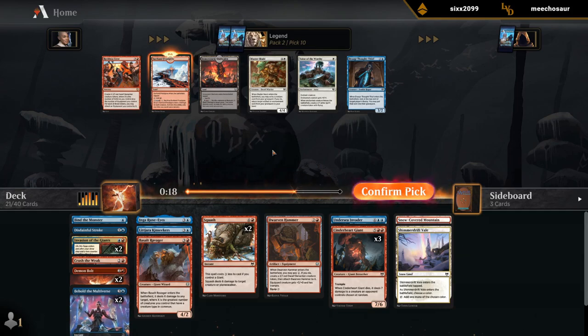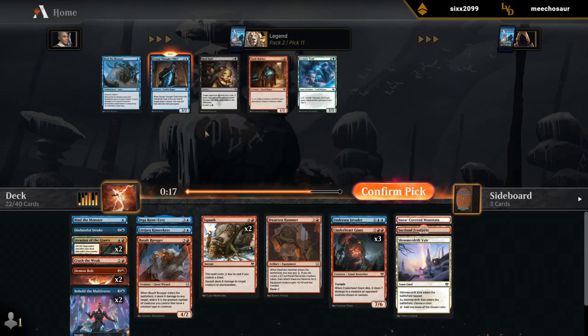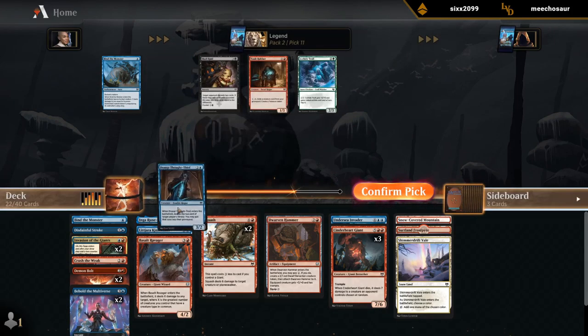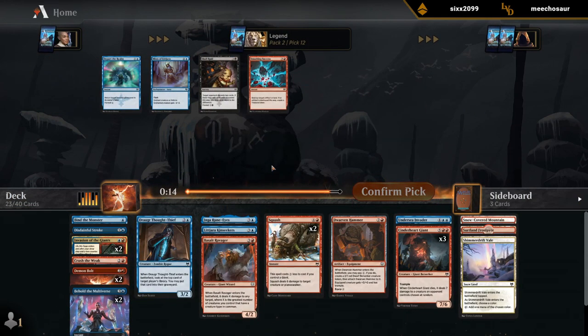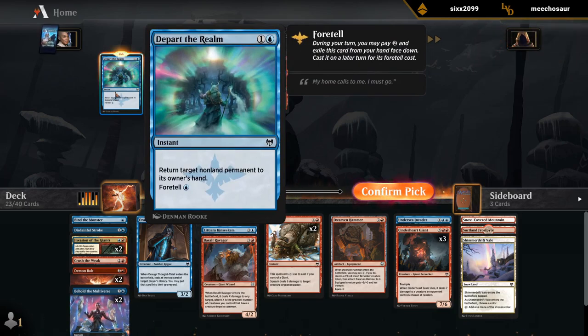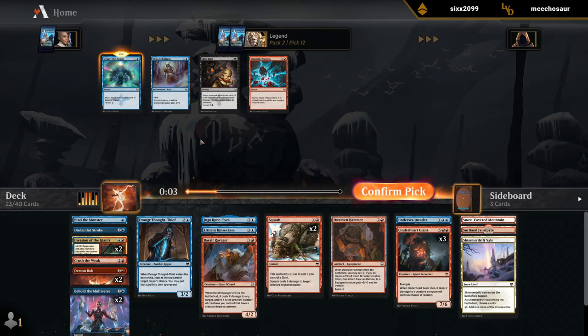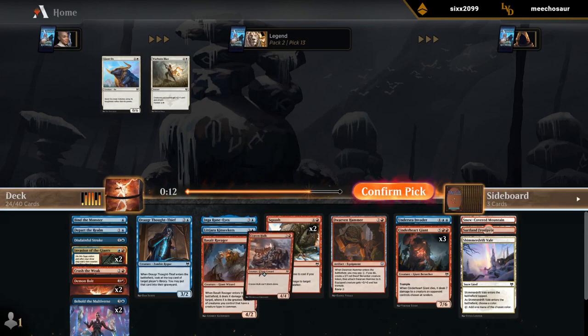Frostspire seems perfect here too. Don't have a ton of three-drops, so Thief for curve would be okay, but Frostspire is just too good to pass up. We got our Thief if we want it. The creature types sadly aren't very relevant. Didn't think we need a second Bind when we have double Demon Bolt and double Squash. I'll take Departal Realm over Mists — it gives us a bit of utility if they put an enchantment on the Giant. And Kravenhulk is probably going to make the cut too.